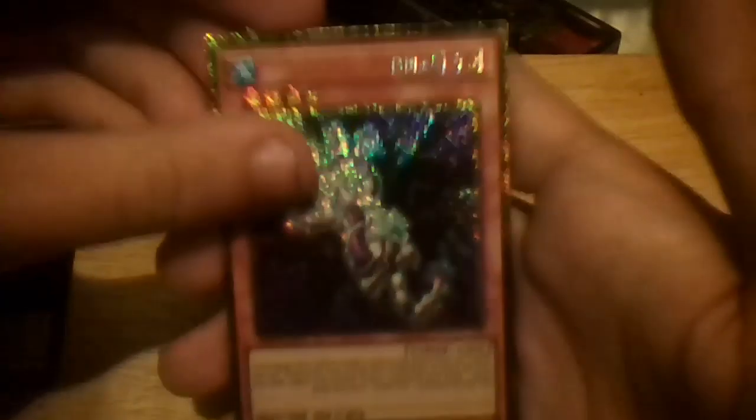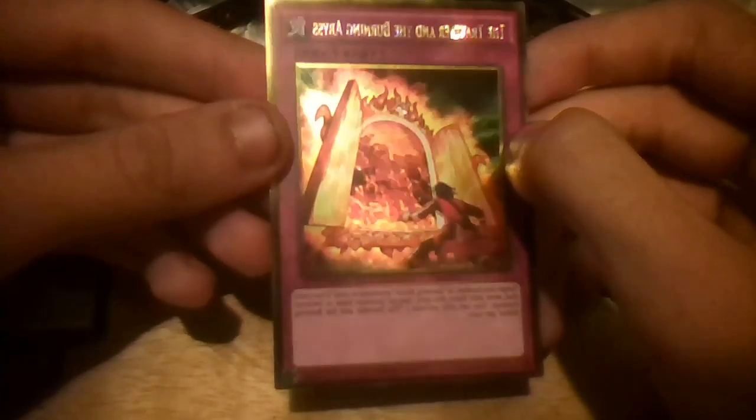Last pack of this Yu-Gi-Oh Premium Gold Infinite Gold box. Let's hope we can pull something rather good. Let's see if I can do a better job of opening this pack — nope, that pack was destroyed. So we have Abyss Dweller, Ice Hand, Reasoning, Number 84 Pain Gainer — two Level 11 monsters, zero attack and zero defense — and The Traveler and the Burning Abyss. Pretty good cards.